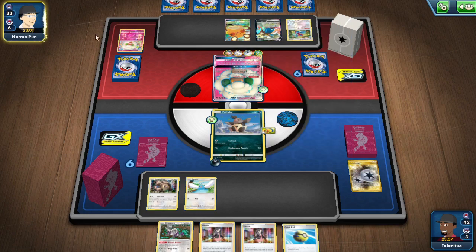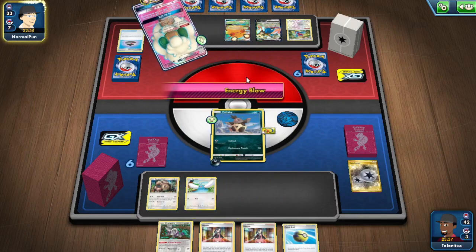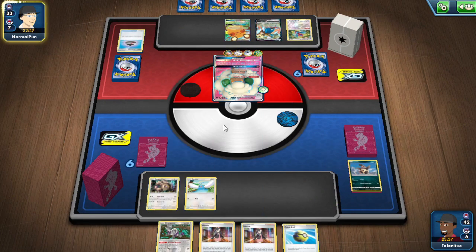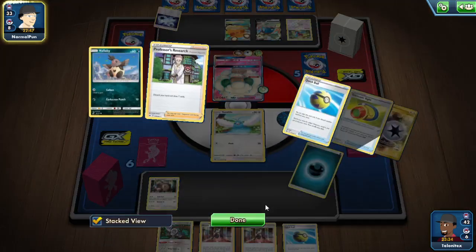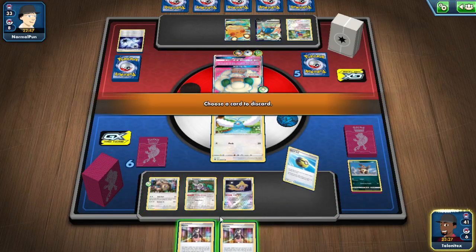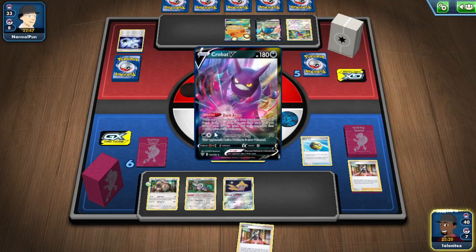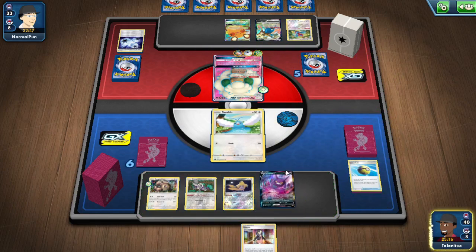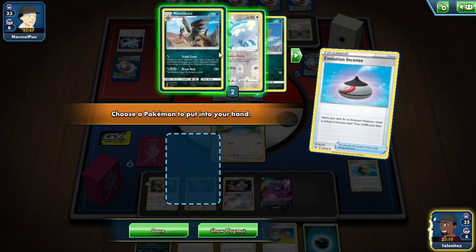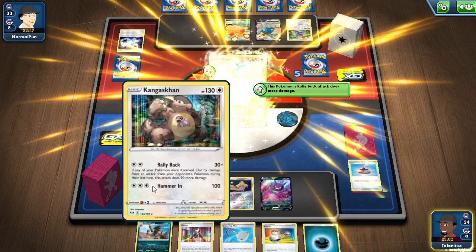I'm not sure what my opponent can go for — they're limited to the amount of Triple Acceleration Energy they can play. I believe they only have two more Triple Acceleration left in the deck. Hopefully we can use the Crowbar to have six cards available, and we get the Ulterior but we don't get the Twin Energy.